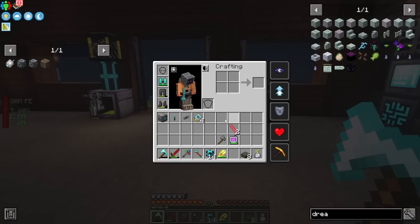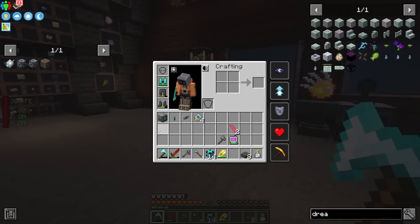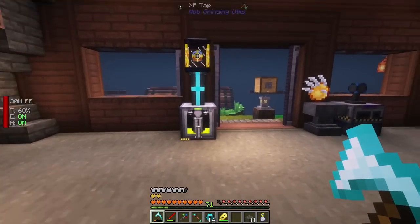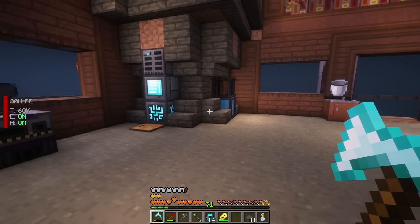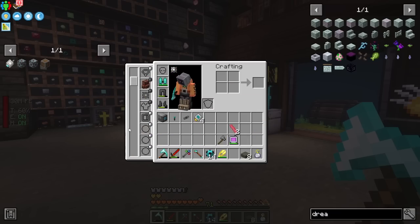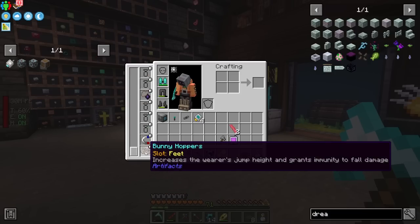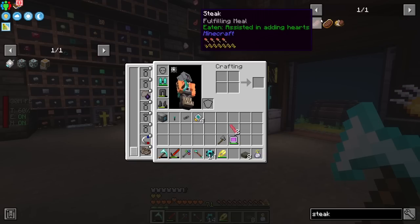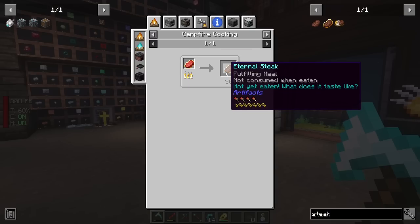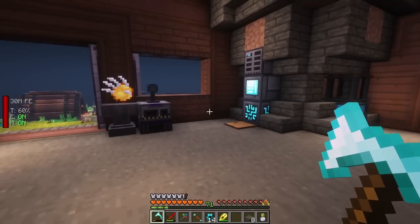There's been one more event added - I think I restarted the pack and had one a couple minutes ago. Basically, if you have chests sitting around your world, it'll say a chest has been duplicated - it'll actually be a mimic. When you kill it you have a chance of getting an artifact. I got two: a thorn pendant, and bunny hoppers which increase jump height and grant immunity to fall damage. The one I really want is the eternal steak from Artifacts - with auto-eating it would be infinite food. You'd never have to eat again as long as you have your backpack.